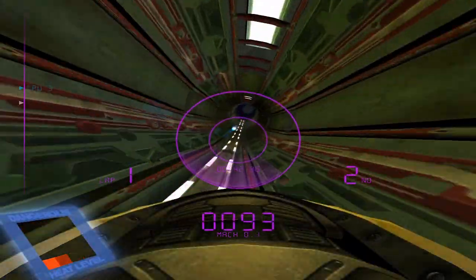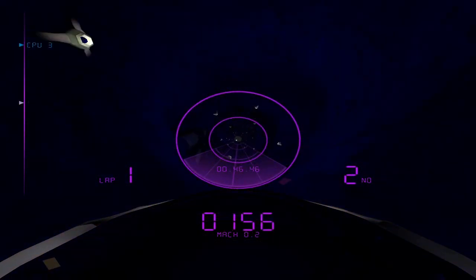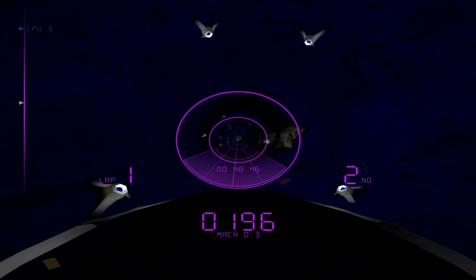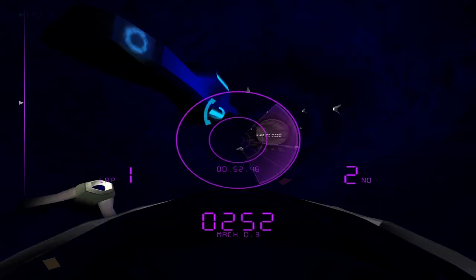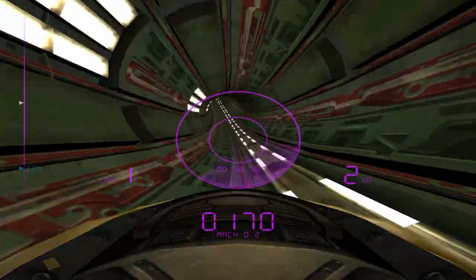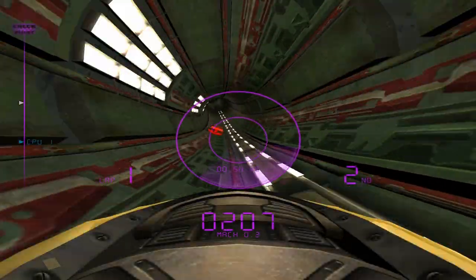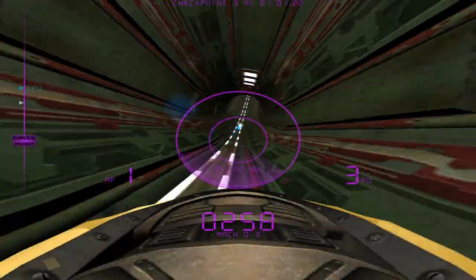I'm playing it in 16x9, 1920x1080, so there are times where the track pops in, but I don't think anyone saw this back then on a 4x3 screen. It's a nice surprise that Ballistics works in Windows 10 and 16x9 with no issues whatsoever — a nice breath of fresh air to put the disc in and not have to tinker with compatibility settings. So what does this game offer besides breakneck speeds?